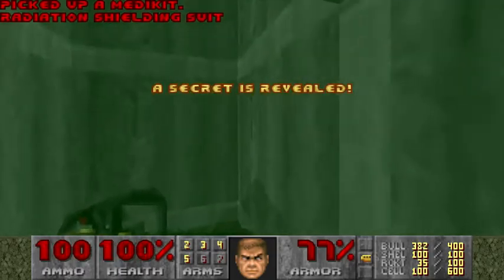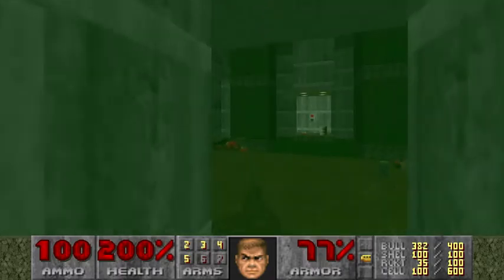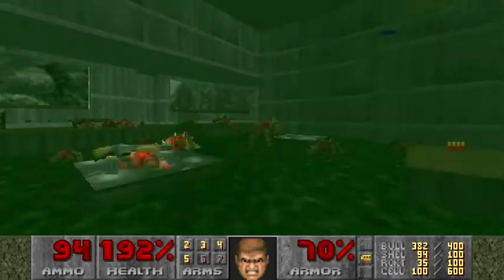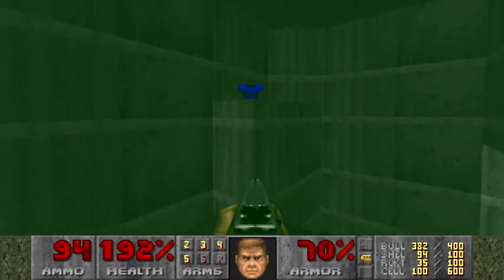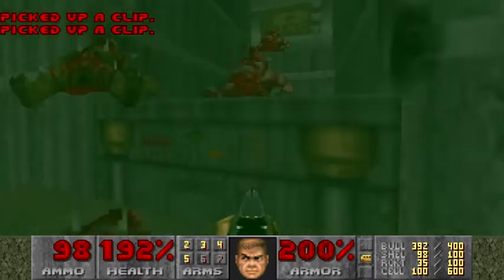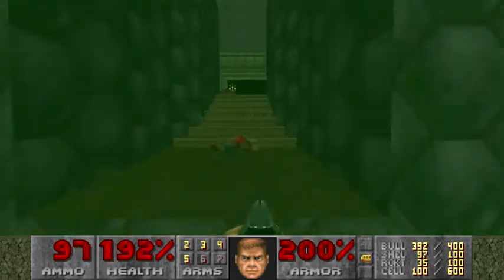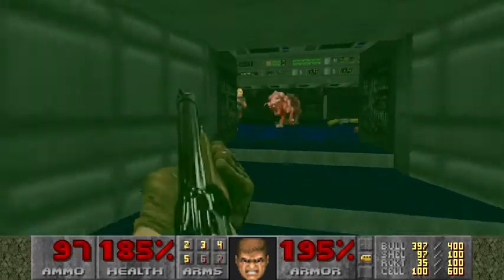Now for the many secrets. Is this one outside not counted as a secret? Let's go and get this - that's what I need the most. Now we're practically full health and armour again. I only lost all that because I shot myself. There's a zombie man waiting for us. All that time waiting there - yes, that was the lucky shot.